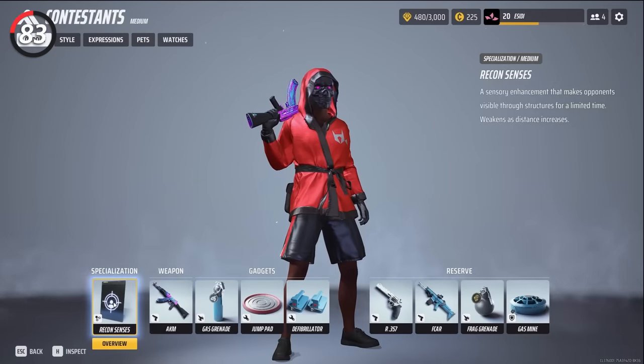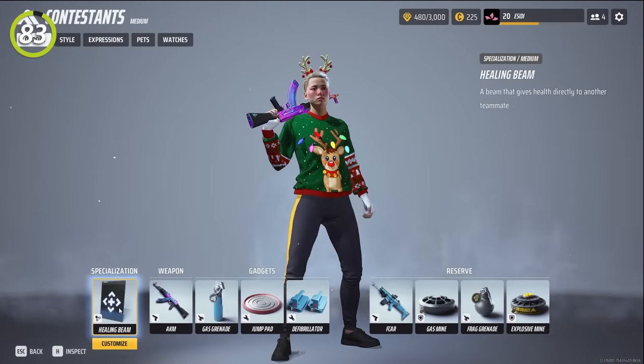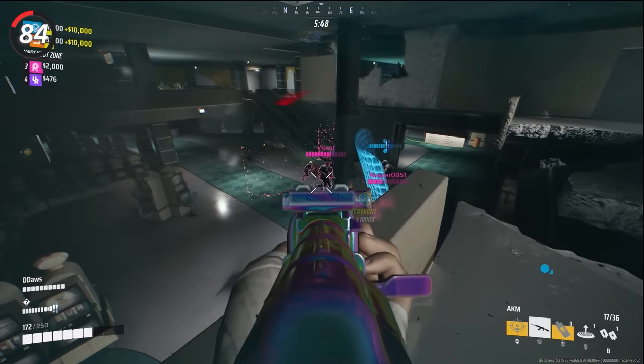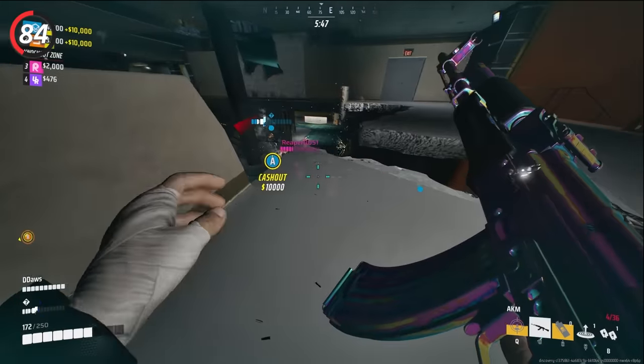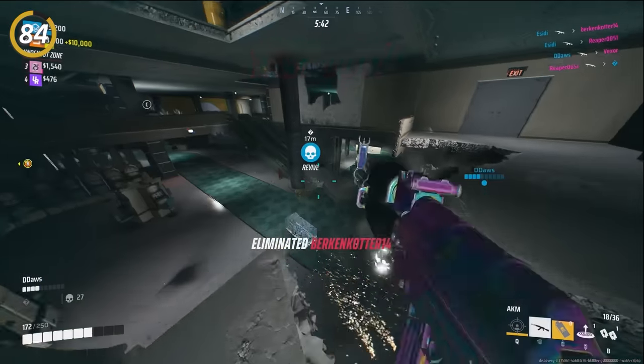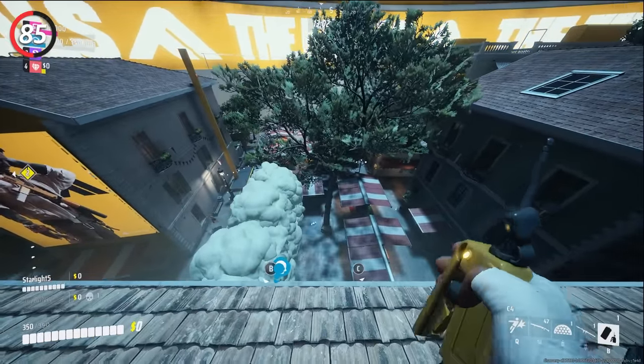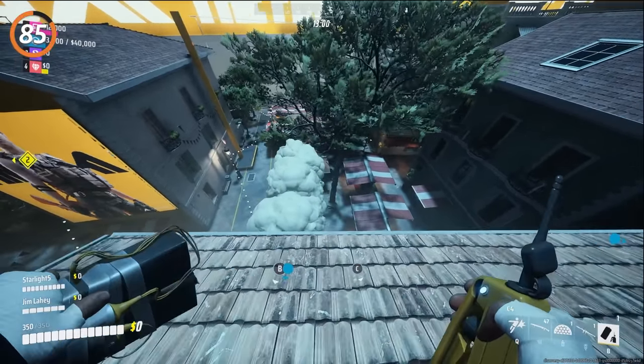Make multiple different contestants so you can easily switch between specializations without needing to edit them every single time. Always try to play to your strengths — I don't play with shotguns or snipers very often, not because they're bad but because I get much more value using other weapons. Play around enemy trophies so they are not able to get the revive off — they will be forced to either get team wiped or use their token.